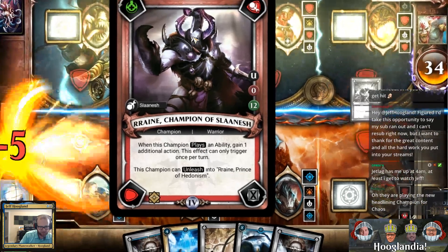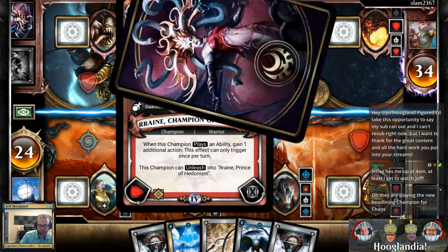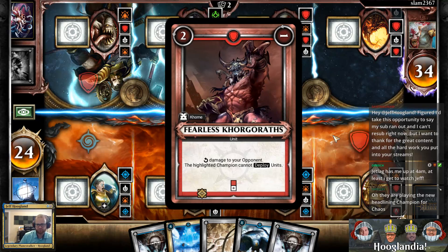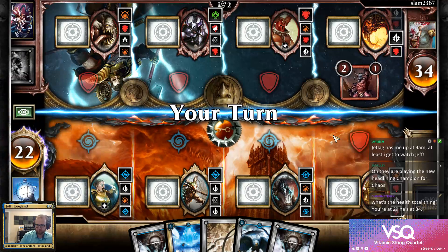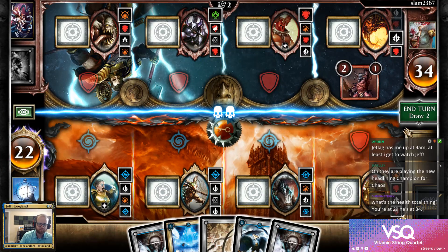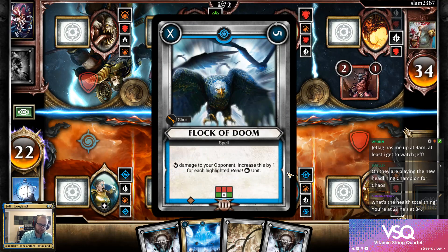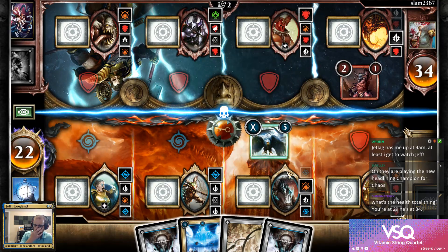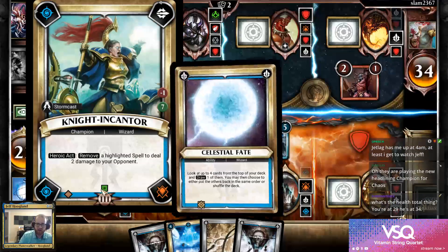This plays an ability: gain an additional action. This can only be triggered once per turn — it's really powerful. The champions you pick for your deck dictate what your starting life total looks like.